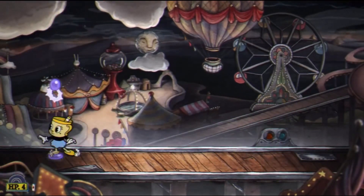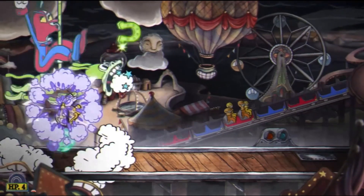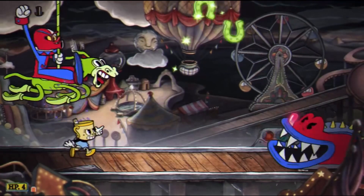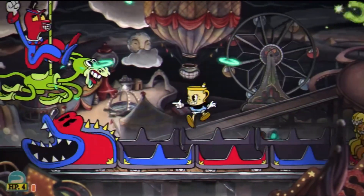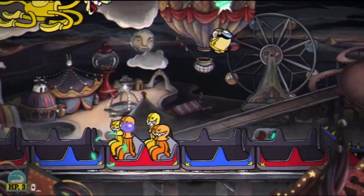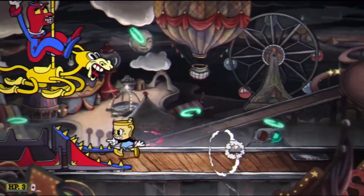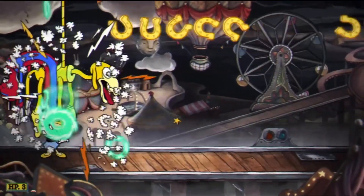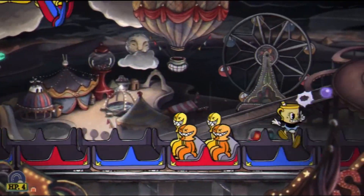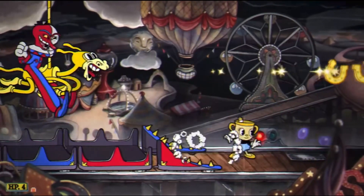Here's a tip: you have to stay under the horse, except for when the roller coaster is coming. When the roller coaster comes, you have to avoid it as quickly as possible. When you're under the horse, you can use your super art, or one of your X moves if you have some cards up. That's my tip for the third phase.